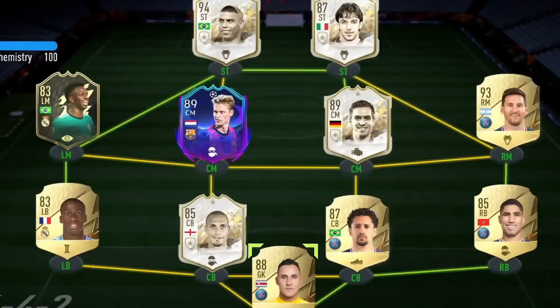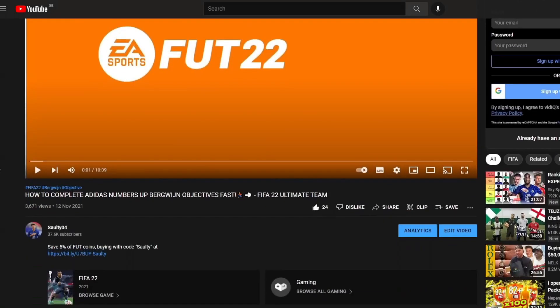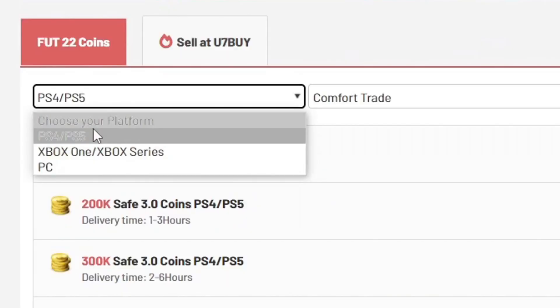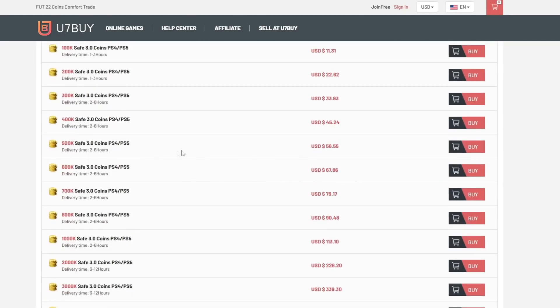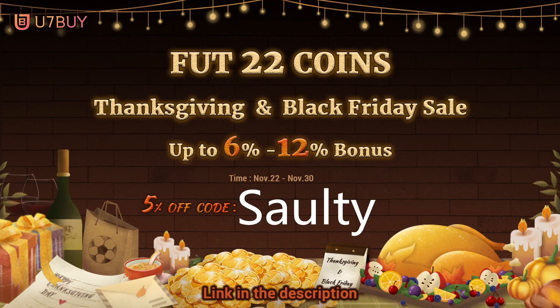So boys, if you're wanting a team like mine on the screen right now, and a strike partnership like this, then I suggest you head over to the link in my description and it will take you to this page, where you can select PS, Xbox, PC services, and you can buy players, coins, whatever you want. You7buy is where to go, they are the best in the market for coins and players. To save yourself a further 5% off your order, use code at checkout.